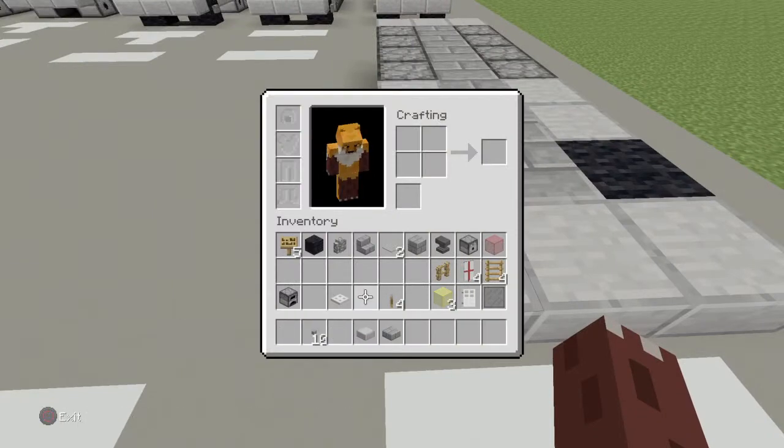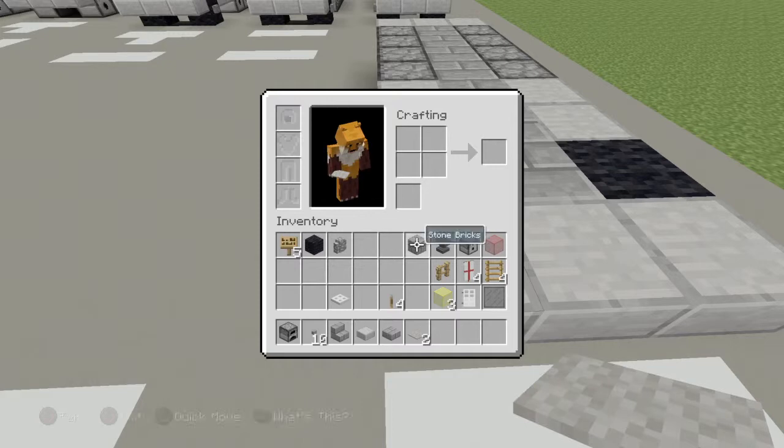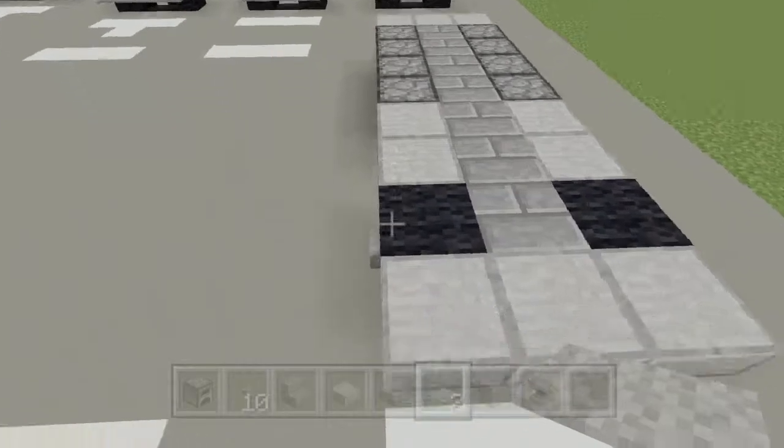Now you're done with the tracks and the wheels, get rid of those and get: furnace, stone stairs, carpet, stone bricks, anvil, and stained glass.